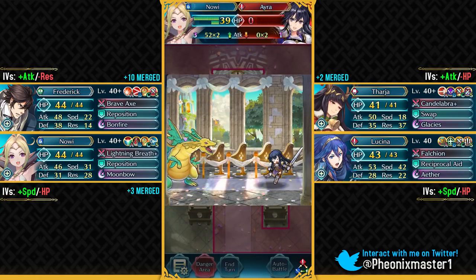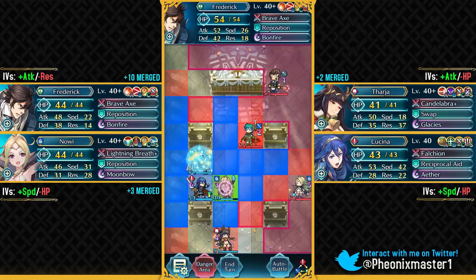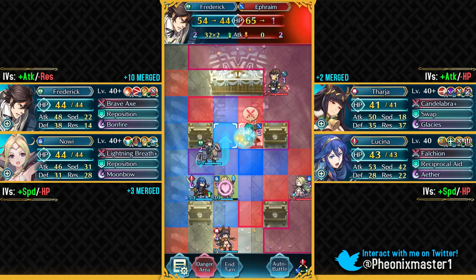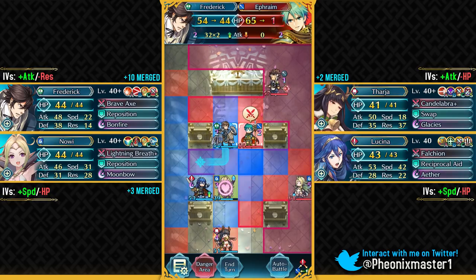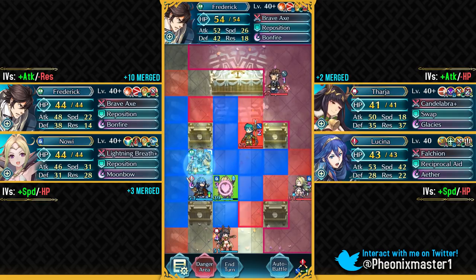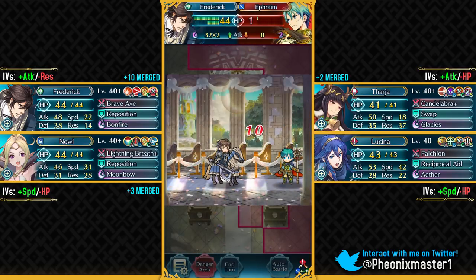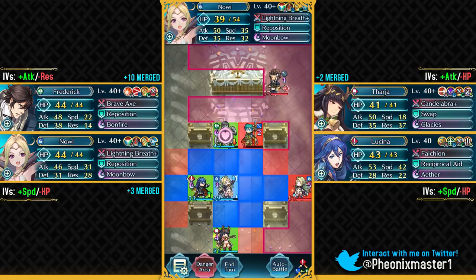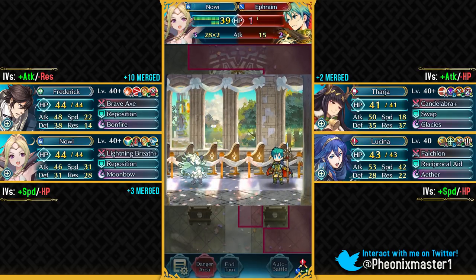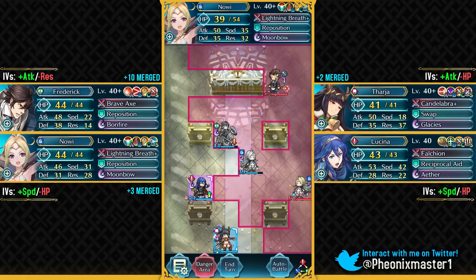I would actually really like a Guard Sacred Seal. We have got a Heavy Blade Sacred Seal which improves the proccing of your specials, and we also have Steady Breath as a very popular skill in the metagame. How do you live my Frederick? Ephraim — 35 defense, 65 HP, that's the power of steroids. I would really like a Guard Sacred Seal because we've got a lot of skills that give you extra special cooldown, so it would be amazing. Guard itself is a decent skill but it's not really worth running in slot B over something like Quick Riposte, Vantage, or Desperation.